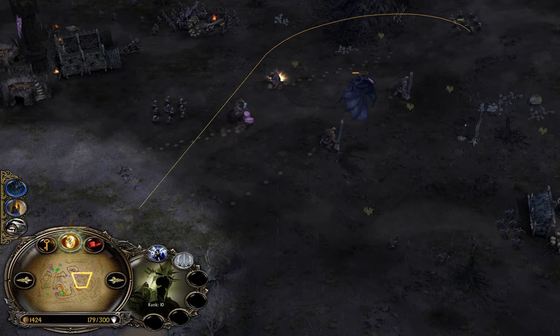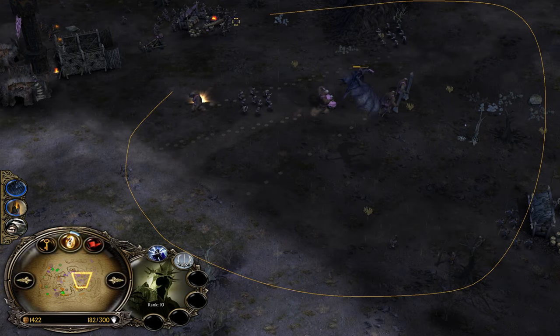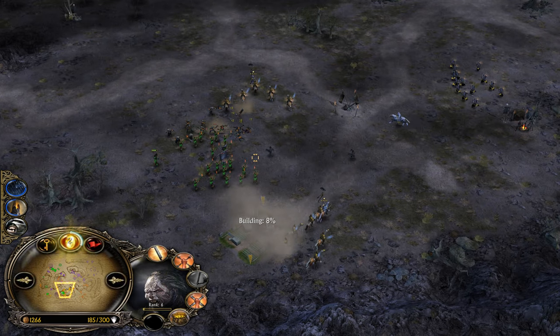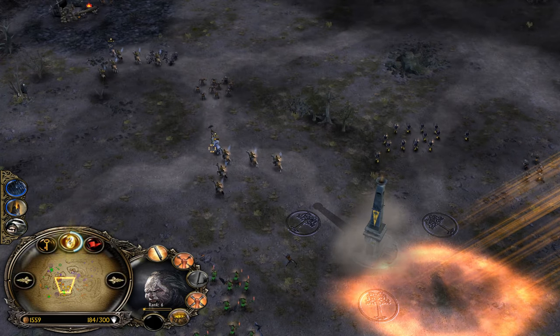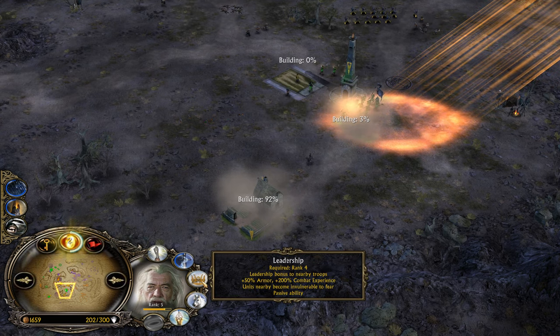The Witch King's leadership covers a really big aura — you don't even need to stay close to the units you want to buff. Lurz is now level 6, so Isengard has Warchant plus Lurz, meaning 110% increased damage. With Gandalf nearby and Warchant, you'll also have 100% increased armor and 200% combat experience. Saruman might be recruited later on as well.